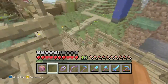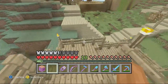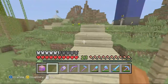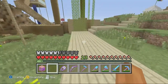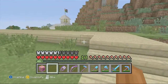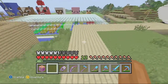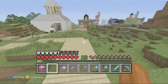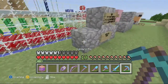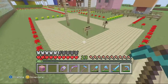Heading down these stairs and over to Cakelandia. We have to go to the train station which takes us to Cakelandia. Oh, I need to break this — in the last episode I revived all my dogs from the dead.